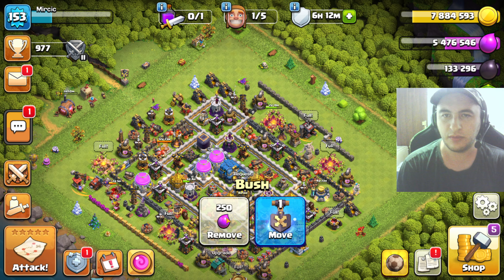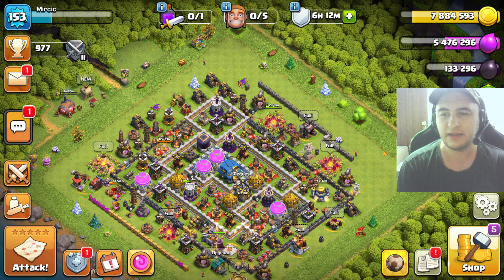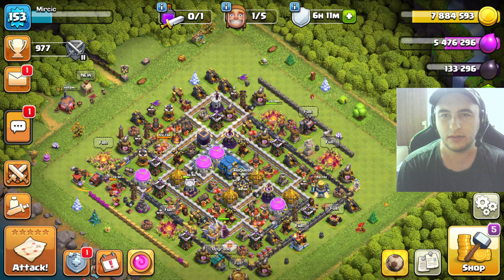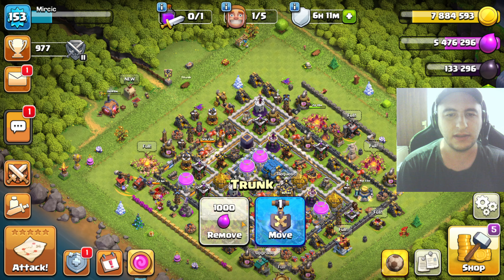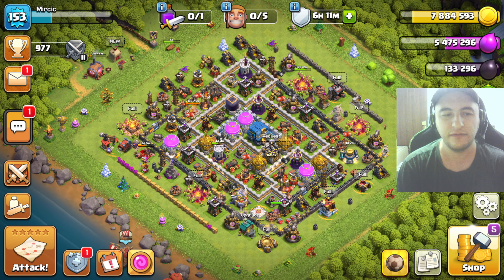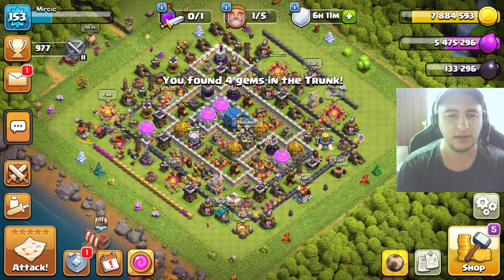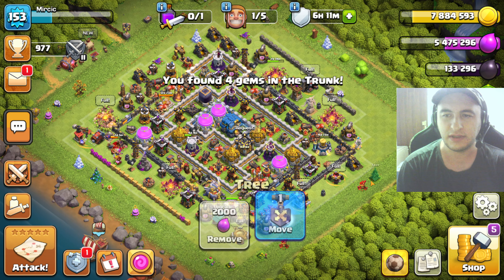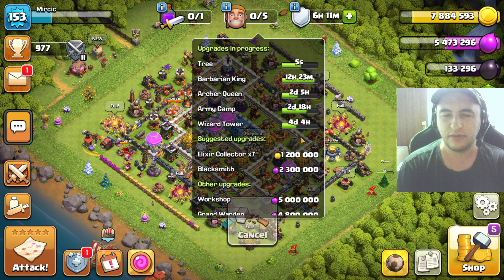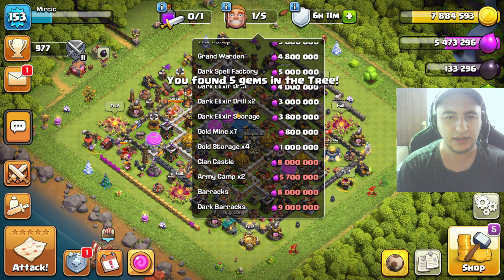In storage we're gonna struggle with gold to spend because I have nine million storage, this one has ten million - doesn't make a big difference. I have dark elixir, elixir, and gold pretty much full and only one builder. I think I will start spending on walls a little bit to free up some storage space.